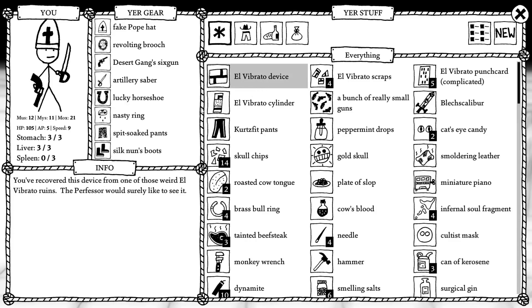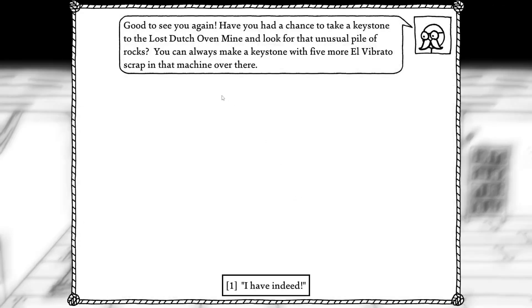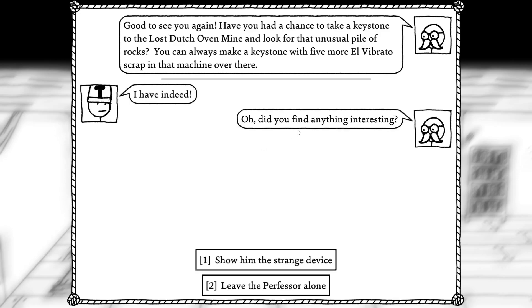I recovered this device from one of those weird El Vibrato ruins — the professor would surely like to see it. Here you go, good to see you again. Have you had a chance to take the keystone to the lost Dutch oven mine and look for that unusual pile of rocks? You can always make a keystone with five more El Vibrato scrap in that machine. I have indeed — did you find anything interesting?